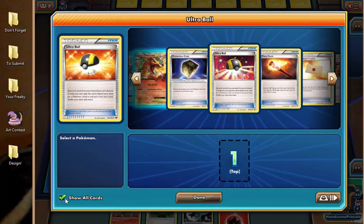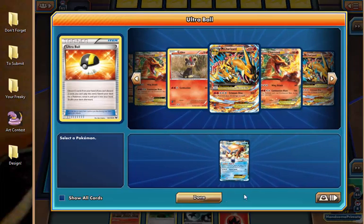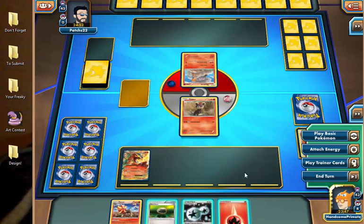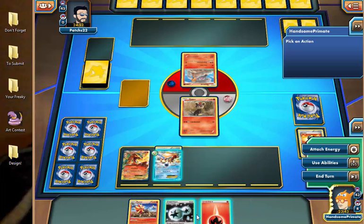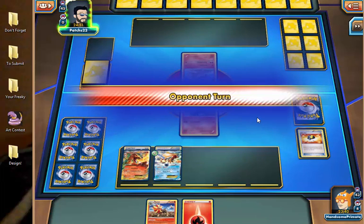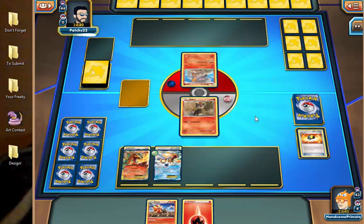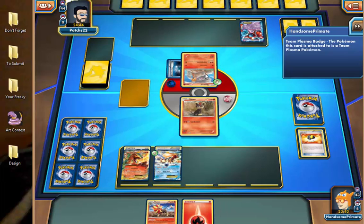I definitely should have selected Keldeo first, then looked at the deck — you select what you want and then look, so you don't waste time going back for what you came for. Our opponent is revealing a Team Plasma Torkoal deck — I see Psychic Energy, Sableye, and that Team Plasma Badge. What are they running Torkoal for? They've also got Deoxys with Plasma Energy and no weakness. I don't think there's any Fire Weak Team Plasma unless they're running Leafeon.